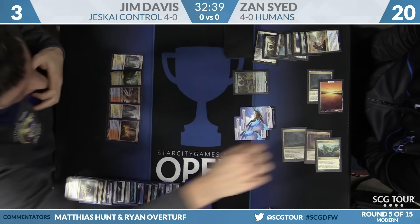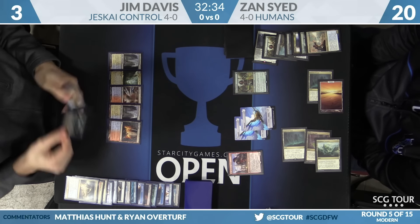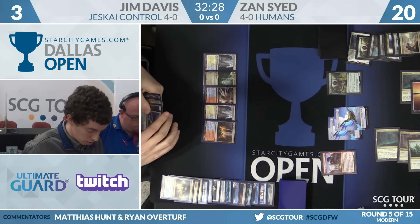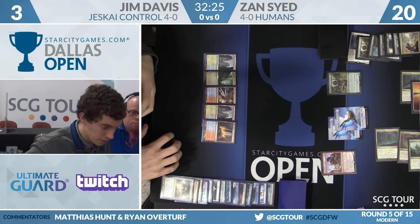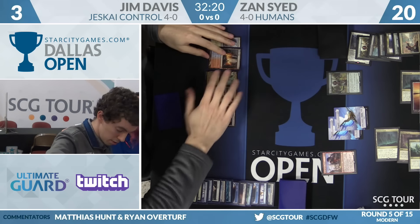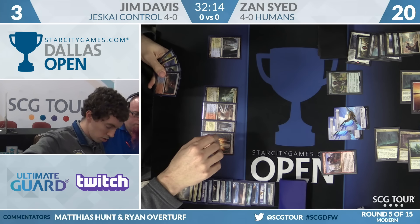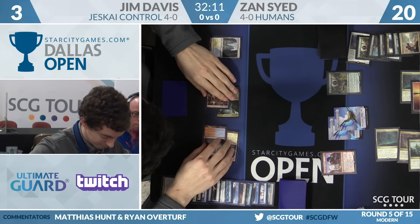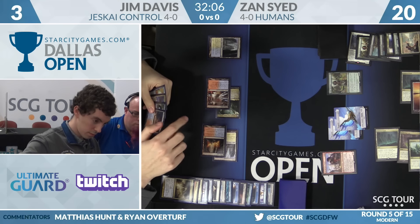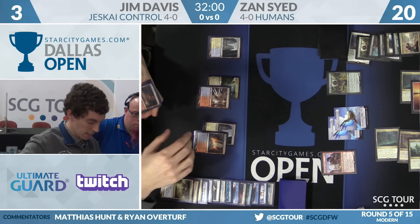He has Sphinx's Revelation — Revelation would gain three right now. In theory, he could crack a Fetchland, go to two, Revelation for three, and go to one if Zan has no more damage. It's there. Does Jace win or just lose? If Revelation gets you through this turn, it's tempting to do that and then Jace next turn for the most possible looks. He can't Jace this turn and then Revelation next turn. So if he's casting Jace, he needs to brainstorm and hit something or lose — you can't unsummon anything meaningfully.